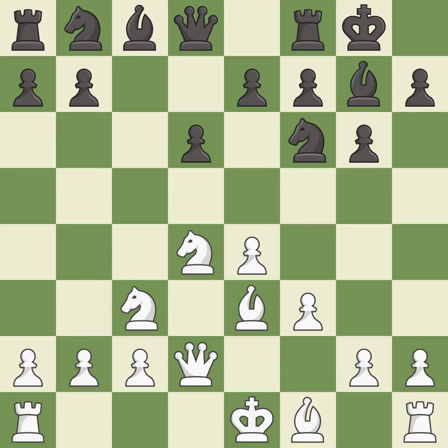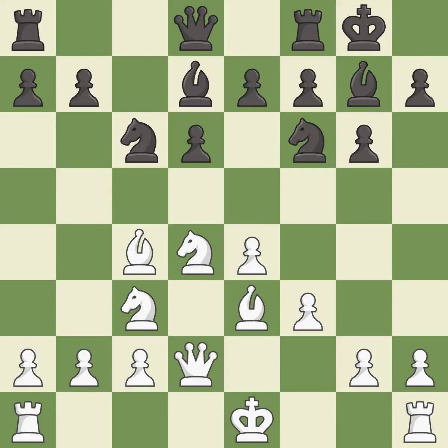Qd2 develops the queen, defends the bishop on e3, and prepares to castle queen's side. Nc6 develops the knight, attacks the knight on d4, and controls the e5 square. Bc4 develops the bishop to an active square, attacks the f7 pawn, and allows white to castle king's side. Bd7 develops the light-squared bishop and defends the knight on c6.